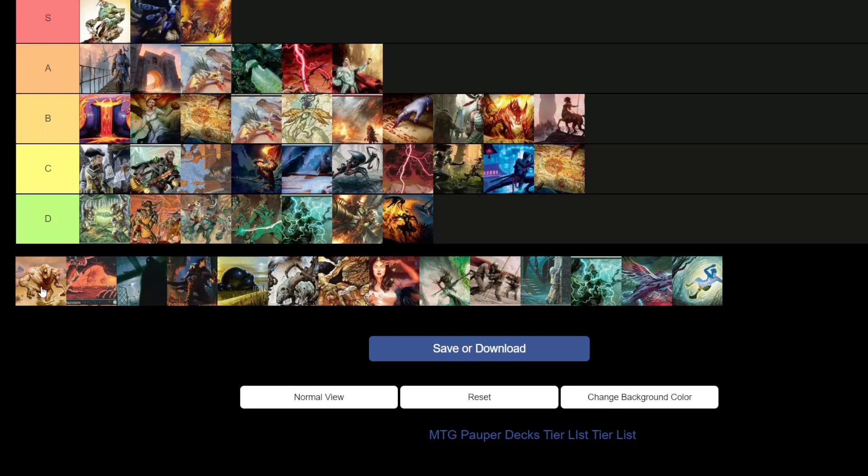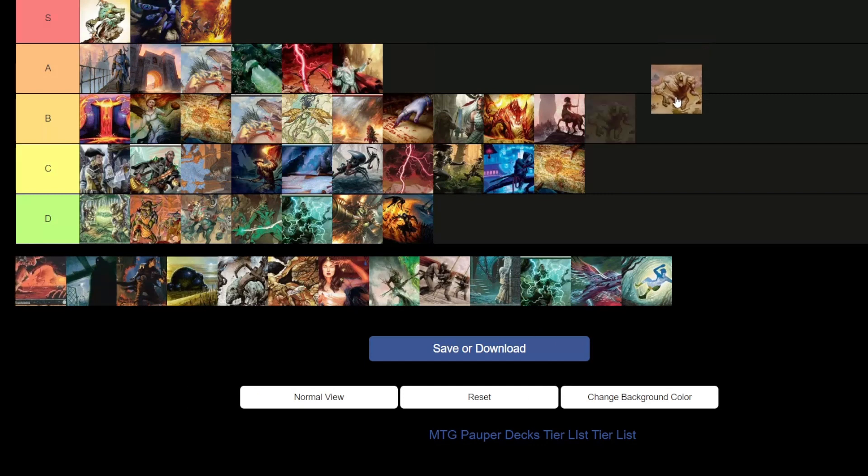Orzhov Ephemerate — B tier. It's one of those decks that's always a viable threat in the right hands. It has great days and bad days — it's a midrange deck, not super fast but not super slow. Ephemerate is a broken card. It provides protection, aggression, combo, and efficiency all in one.